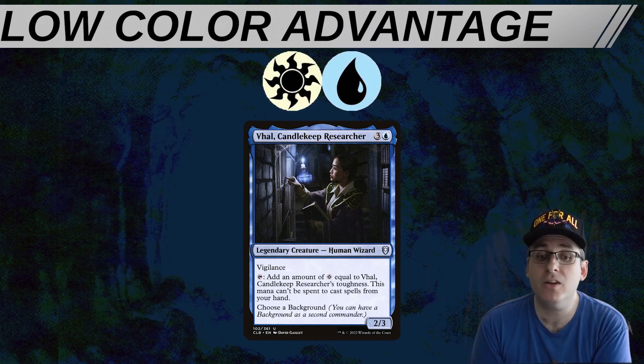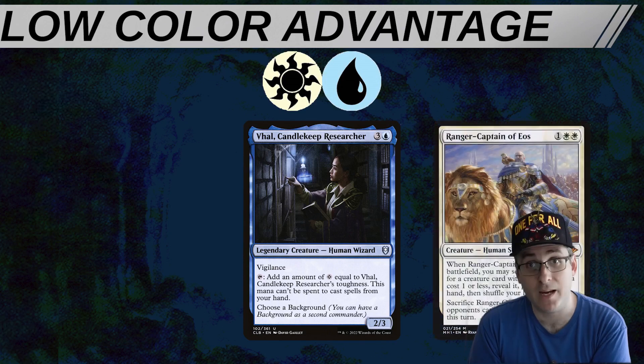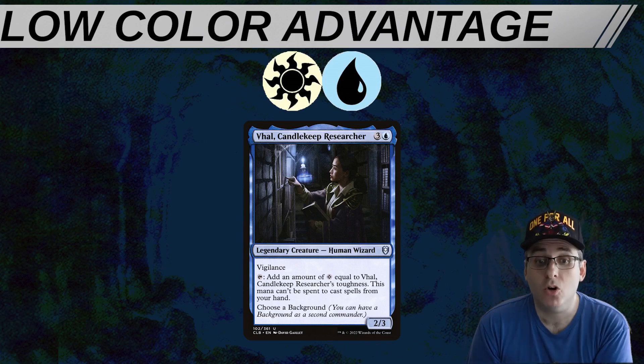Or just dump it all into something like Walking Ballista and win the game. There's not a lot of creatures that can actively replace Vol — tapping for at least five mana is not easy. If you go back to the Simic build, you could potentially make it work with something like Circle of Dreams Druid or Priest of Titania, but then you're assembling an A+B combo without the benefit of your command zone, which is a fair bit more difficult than simply assembling it with the cards in your command zone.